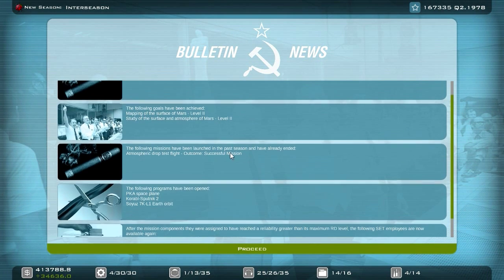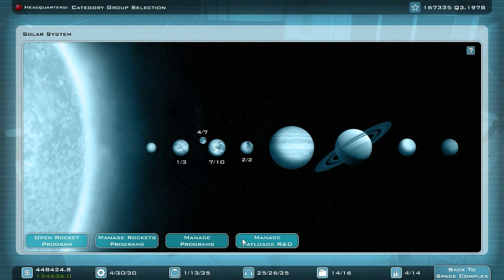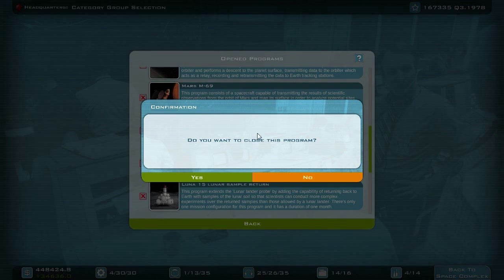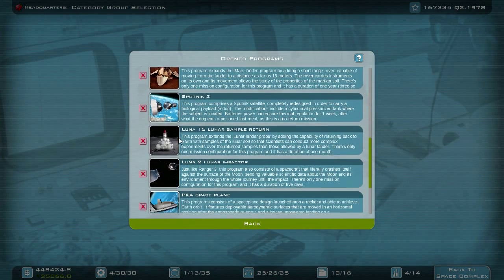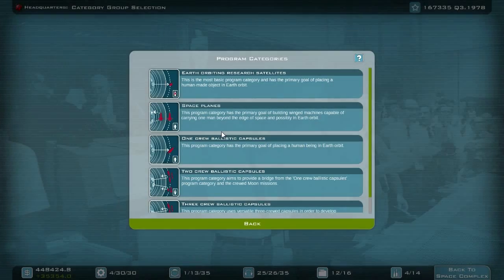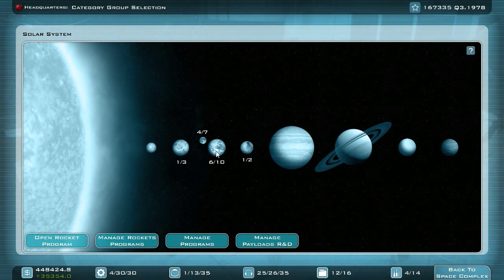We finished our M69 and we also finished the space plane again. Now we can clean up our open programs — we do not need the Mars M69 anymore, and we do not need the PKA space plane any longer. Now we have four scientists left over. I think I have opened up all the satellites. Mars is done.